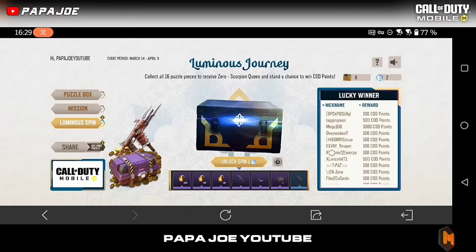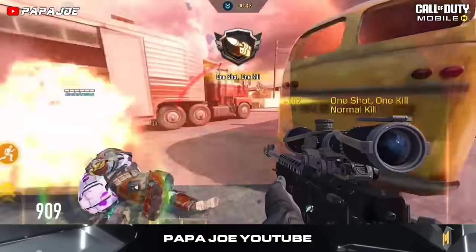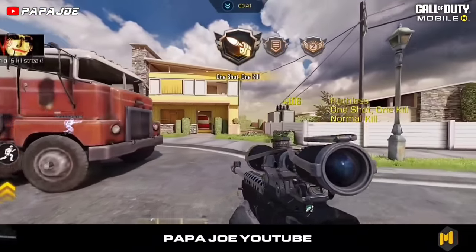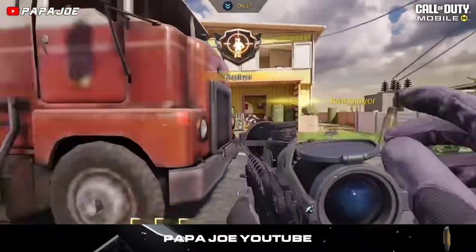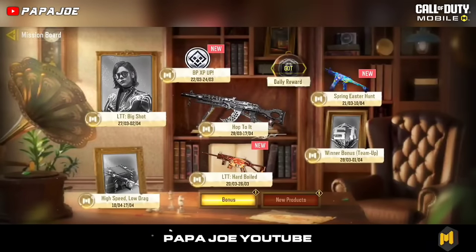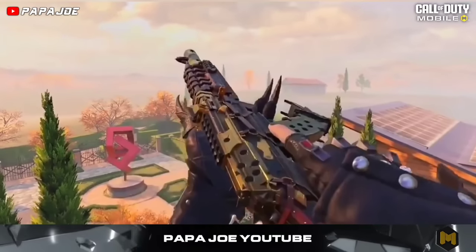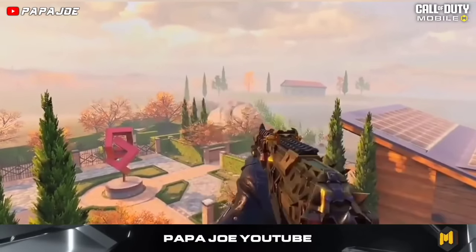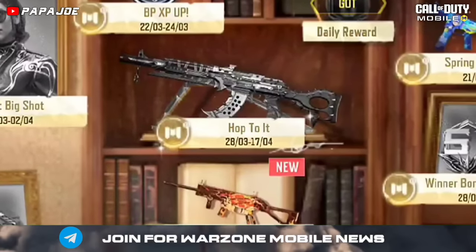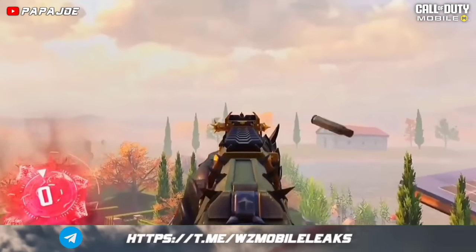Now we come to an epic blueprint discovered by dataminers in the in-game files at the beginning of Season 3 — Vintage Vigilance — which can now be picked up for free in an upcoming event. I'm talking about this epic pay-to-win blueprint for the AK-117 called 'Savaged Fate', which according to the information can be unlocked in the new 'Hop to It' event starting March 28th in CoD Mobile and ending April 17th.